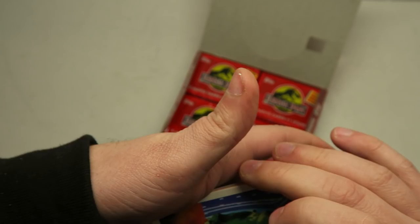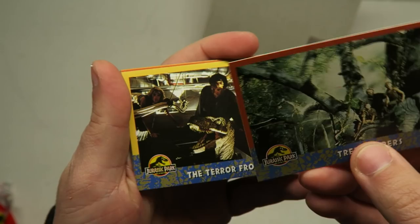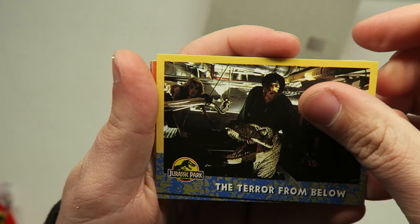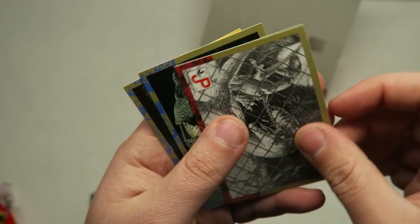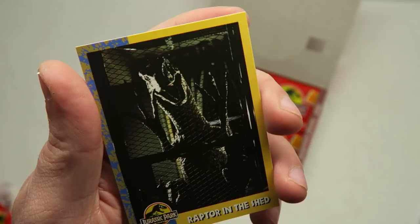Let's keep on keeping on. We got another Velociraptor in the egg — I think that's our first repeat. The Brontosaurus eating leaves out of the tree while they're trying to sleep. Terror from below, bursting through the vent. The electric fence. Triceratops. Dr. Ian Malcolm. Some more cool artwork. Rex vs. the Raptors. And the Raptor in the shed.